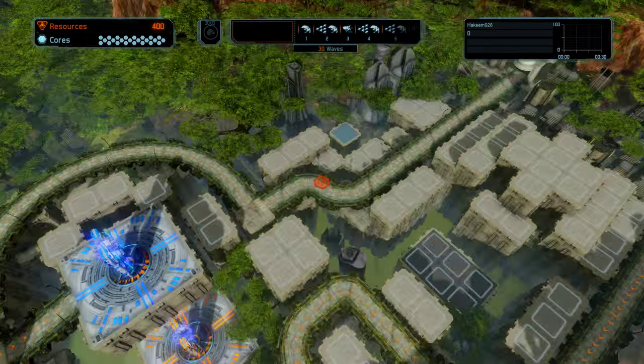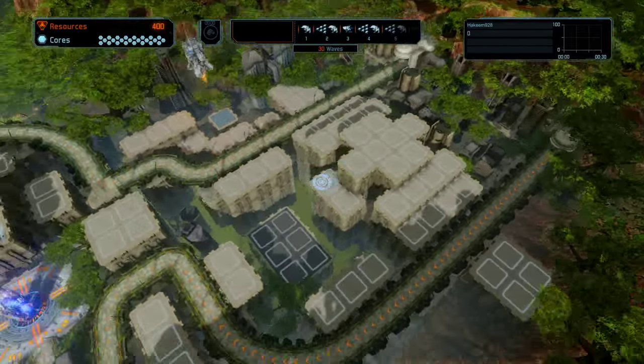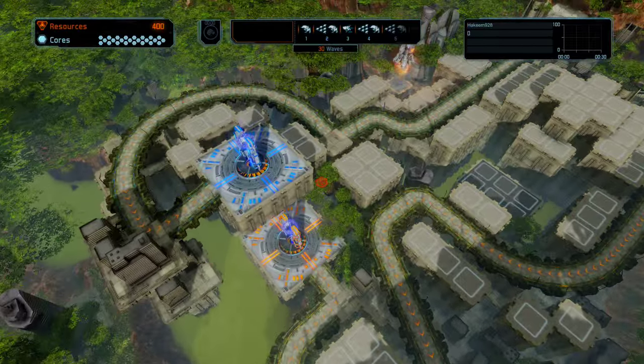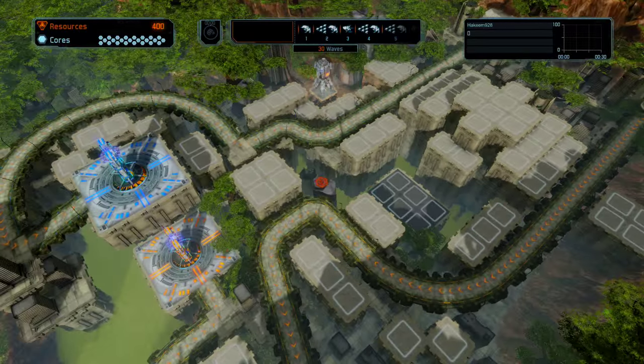It's called Split Decision because there are two separate entry points, one here and one here, so they both kind of walk down this way. There are two core housings, so it's two totally separate paths.